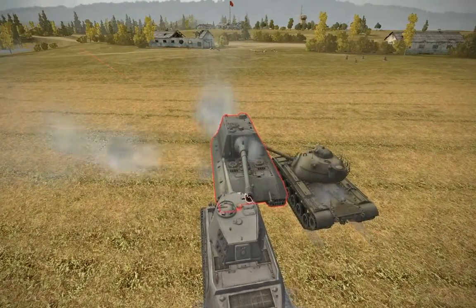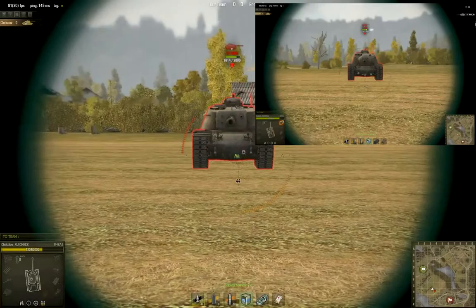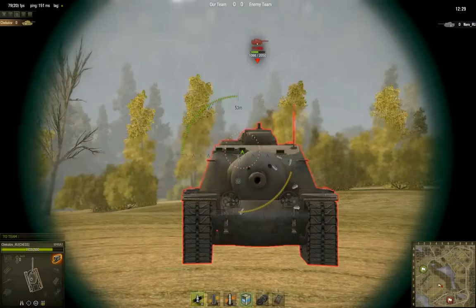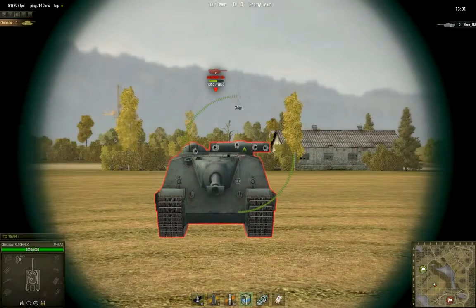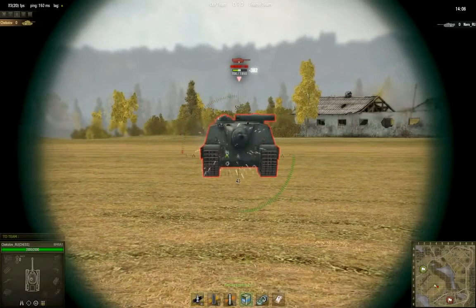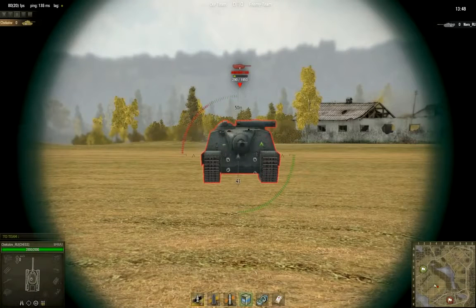Tier X guns will be all that can consistently penetrate this behemoth from the front. The American T110E3 and E4 have a similar hull to the T110E5 in the American heavy line. The weak spot is the lower glacis, as usual, and the peepholes and the machine gun on the E4. For the Foch 155, the machine gun and peepholes are fairly easy to penetrate. Try to go for the lower glacis when you can. Another weak spot exists right below the gun, but that means you'll be braving the wrath of the Foch. If you're taking potshots at a great distance, there is a good chance you'll ricochet due to the nice slope of the armor.